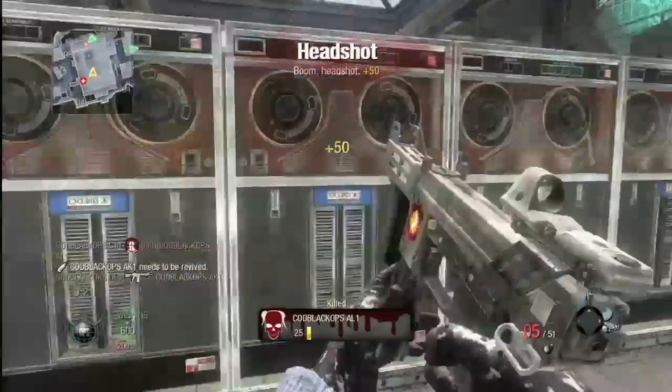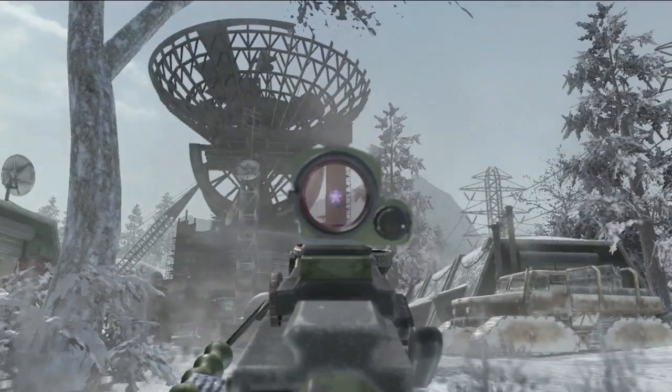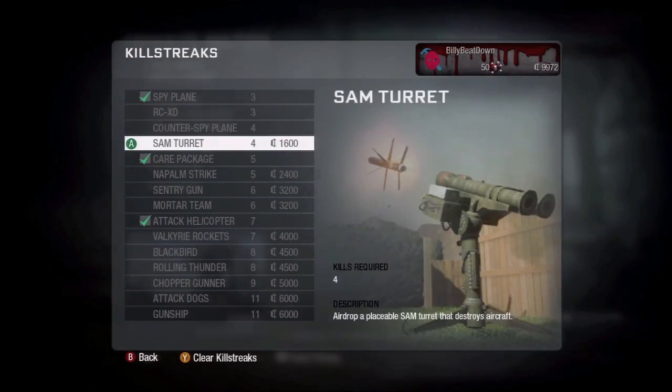You also earn currency in a match, as a match bonus. With currency, you can buy weapons, attachments, camo skins, and customized red dot reticles. You can buy the ability to place emblems on your weapon. You can buy perks, you can buy killstreaks. Everything in the game is purchasable with currency.